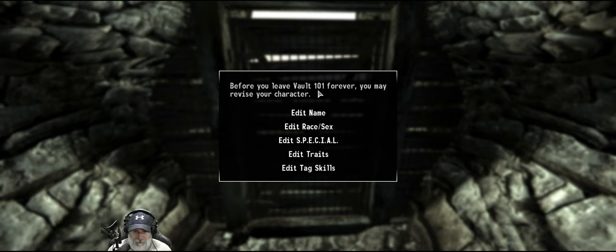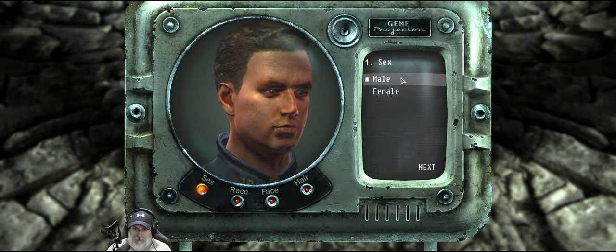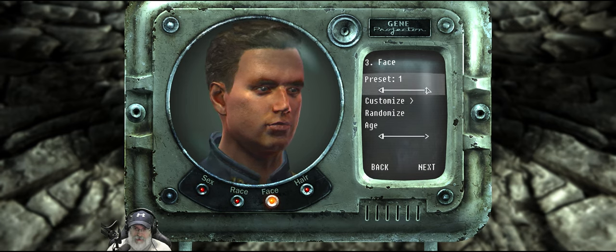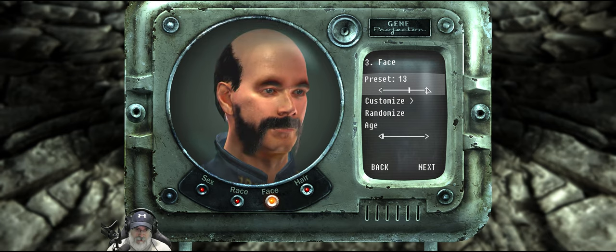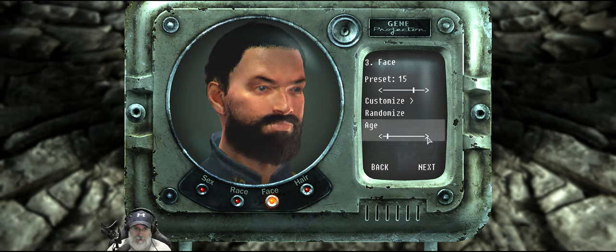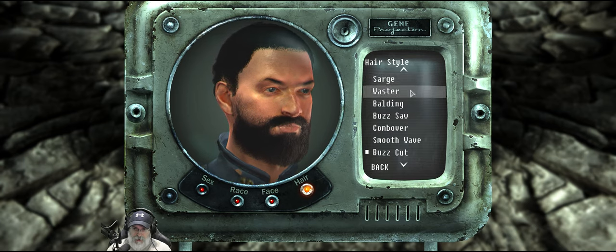Everything we set here now is going to be the real deal. So we're just going to call ourselves OG, because that's who we are. We are going to be a male and we'll stay Caucasian. And then for presets, just kind of look through these real quick. That one's got a pretty good beard, with the age options here. Yeah, maybe we'll go with that. Preset 15 is what that is. Hairstyle, we're going to go with buzzsaw.